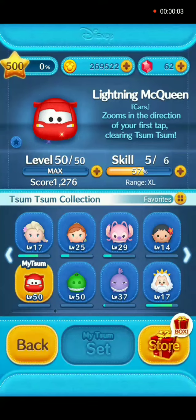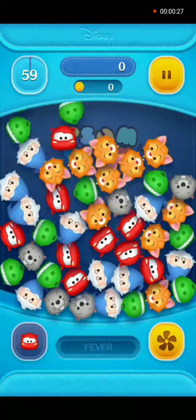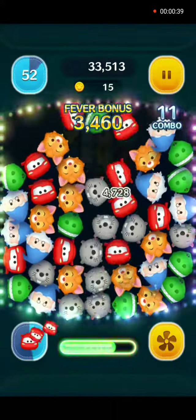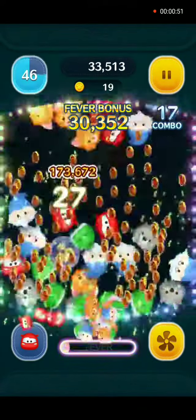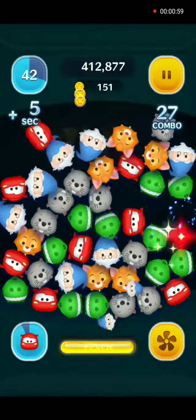Hey everybody and welcome back. As promised, we will use Lightning McQueen in gameplay. He's at player level max 50, skill level 5. His skill when activated is a car will zoom in the direction of the flag that you place on the screen, and it will clear everything it zooms along its path. At this skill level the range is extra large, and this video has been timelapsed to about 1.8 times the normal speed.